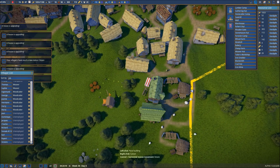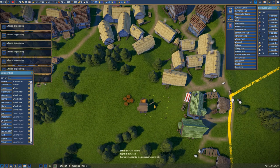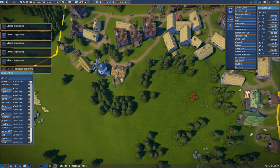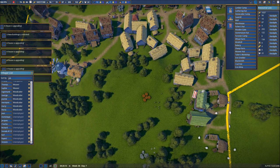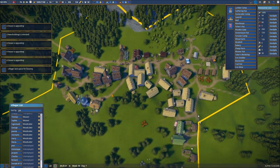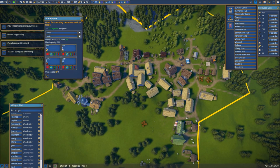Now we need a warehouse. Let's put it about right there — that should be good. You can see we're already up at or near the maximum there. Our house is upgrading. The reason it's upgrading is because we are now providing clothing. Clothing is the key thing here. We've got plenty of clothing, and in fact we need to open up that trade route if at all possible.